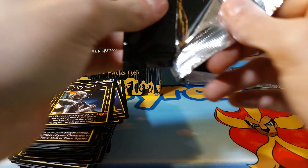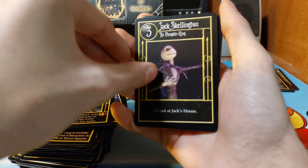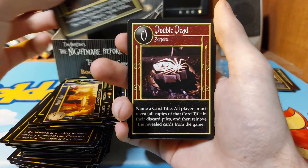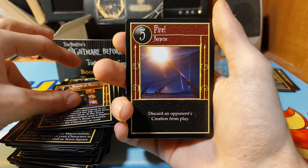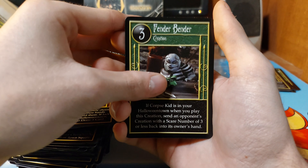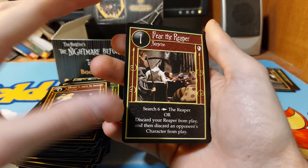Okay, we're now a quarter away into the box. We have Jack Skellington, Bass Player, Oogie's Lair, Sax Player, Double Dead, Sound Rolling Dice, Fire, Halloween Planned, Something's Up With Jack, Fender Bender, Oogie Boogie, and Fear the Reaper.